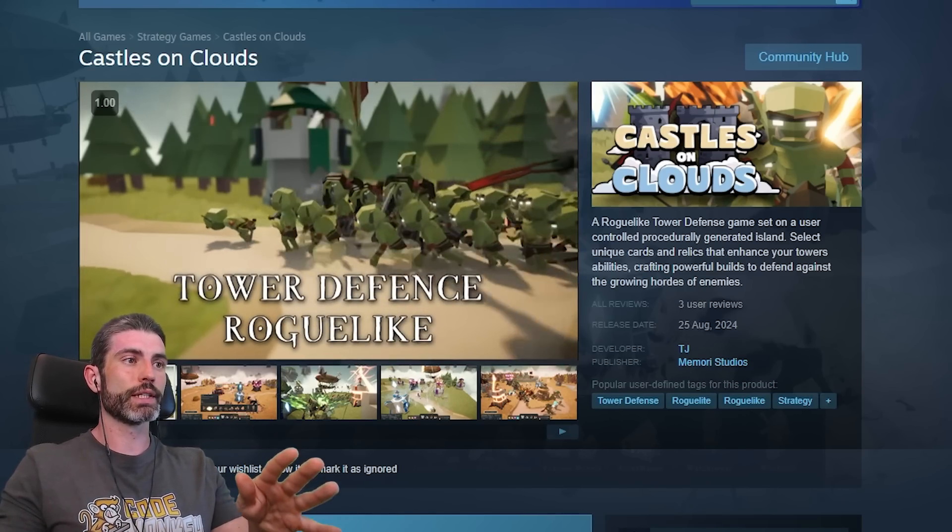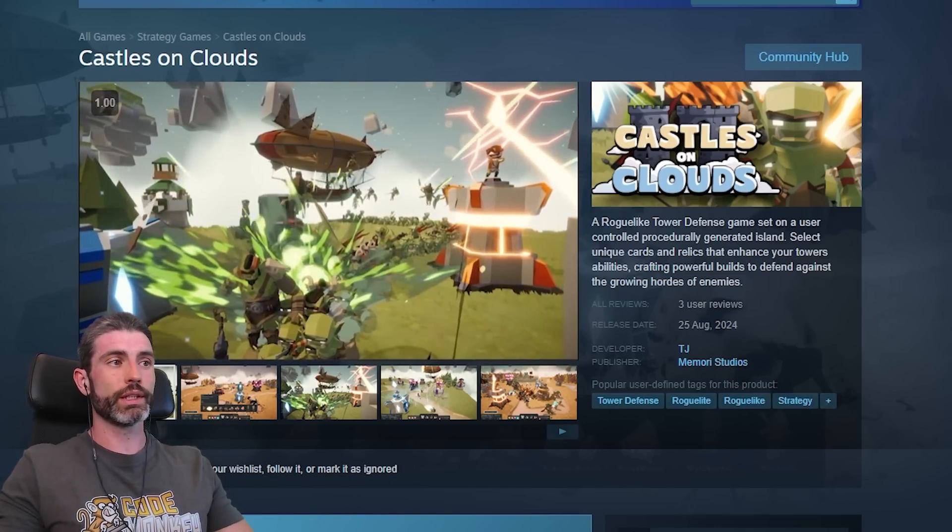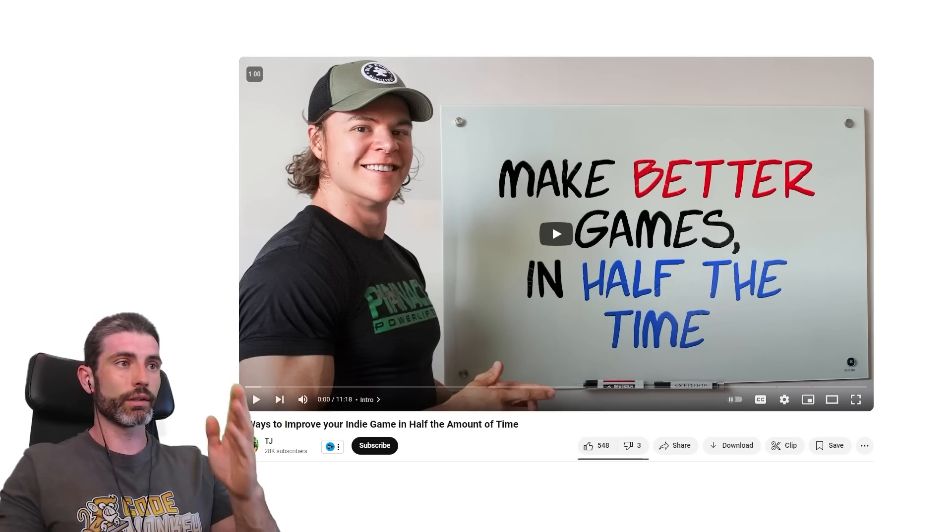For context, CJ has just launched his game, Cousins on Clouds. It's a very interesting roguelike tower defense. So let's see some 7 tips that you learned in the past 6 months.